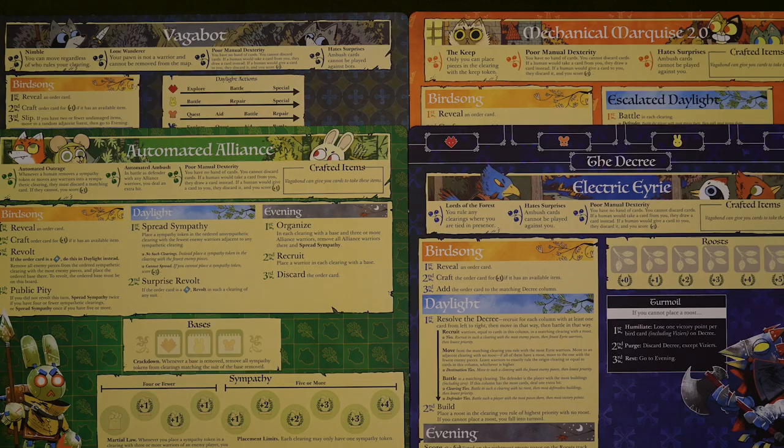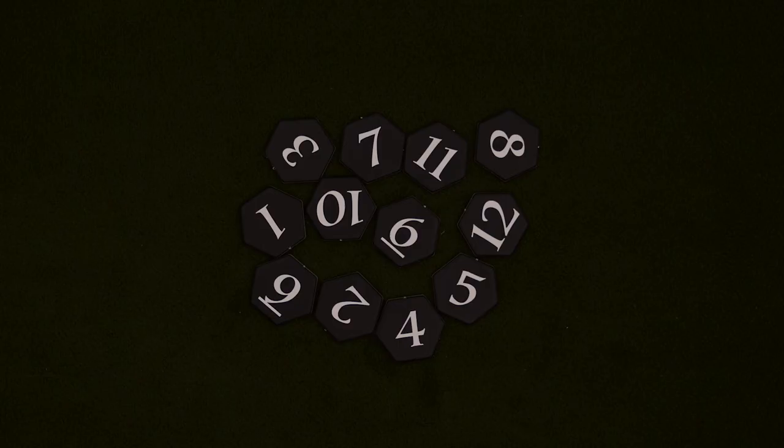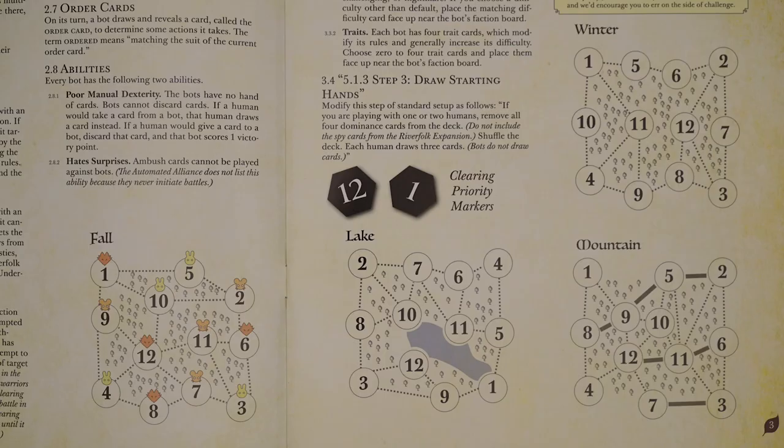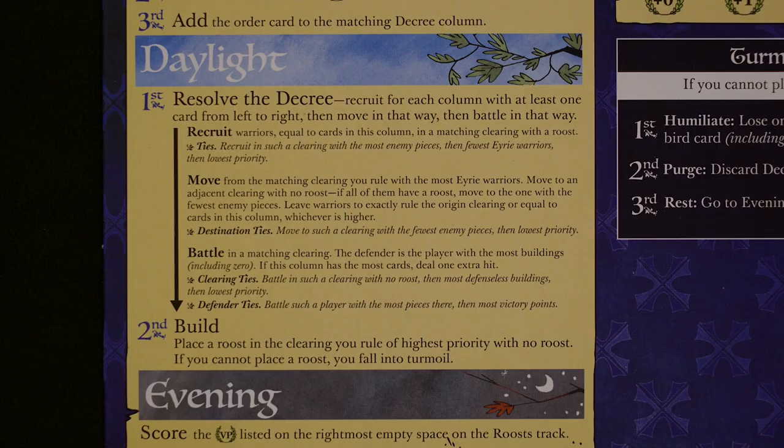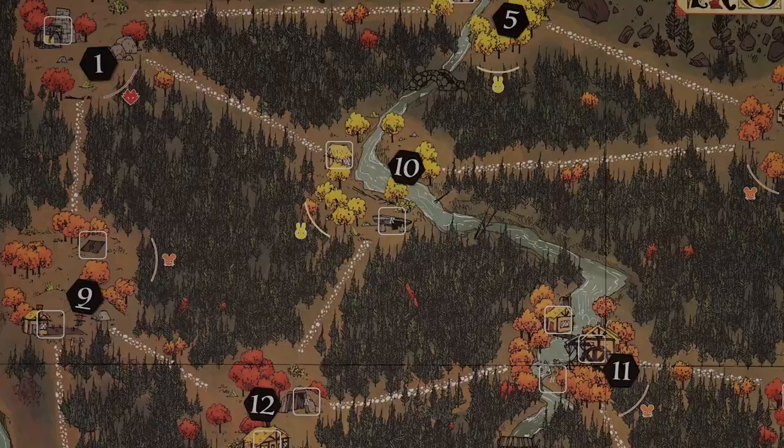These four AI factions, or bots, can be used to replace any human players in a game of Root. So if you want to play solo against three AI opponents, or you've got a few friends and just want to add one or two more enemies, you can make it work. Each faction will have its own rules, but there are a few shared mechanics that mostly deal with priority and card play. If you're playing with any number of bots, add these clearing priority markers. There are diagrams in the manual for each map layout, so find yours and place the tokens to match. The priority markers will be used in different ways by each faction, but they're all to do with which clearings get targeted during a bot's turn. Most bot actions have built-in tiebreakers, but if it's still tied, the bot will choose based on which clearing has a higher priority, with 1 being the highest and 12 being the lowest.